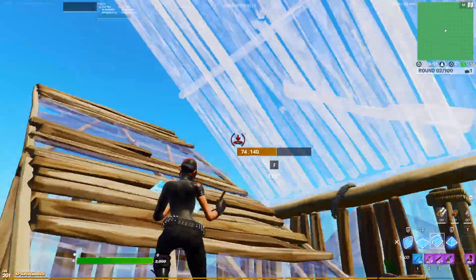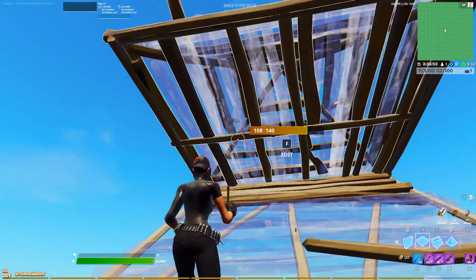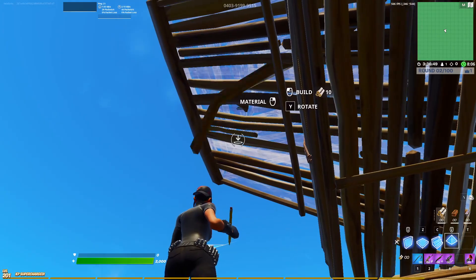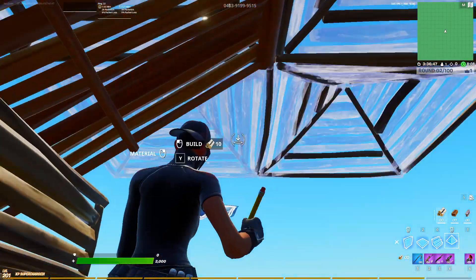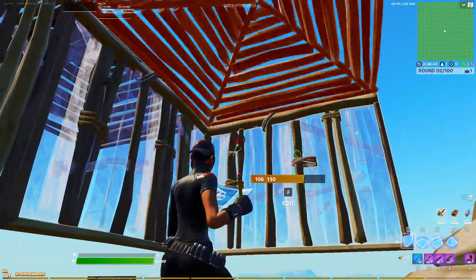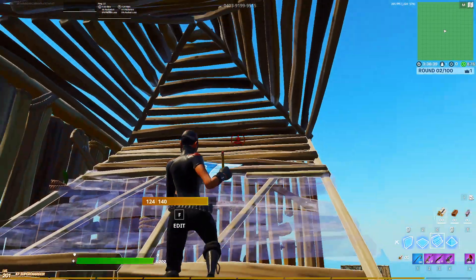And that's what it looks like right there at full speed. Going to the left it would look like this: cone, floor, edit the floor, edit the cone, look up — crosshair placement has to be up on that edited cone — 180-degree turn to the left. And now you're basically just making a 90-degree turn out to the right, and make sure your crosshair is on that wall when you place that ramp.